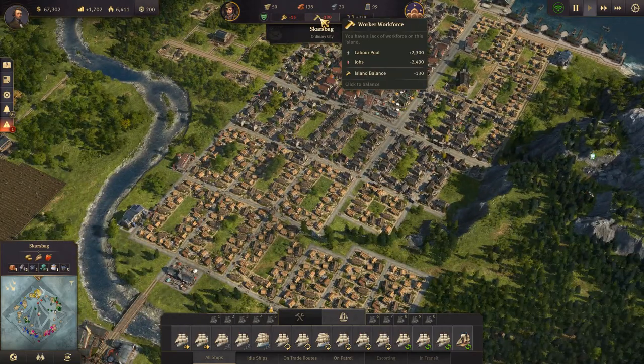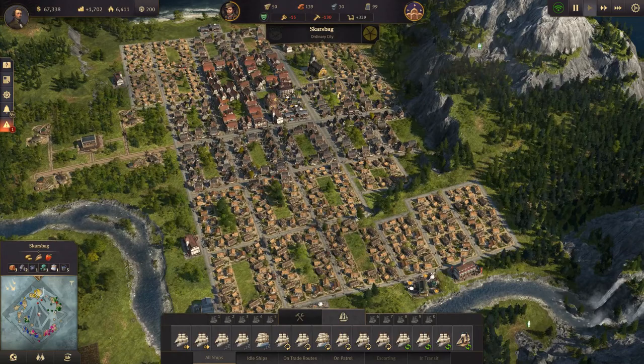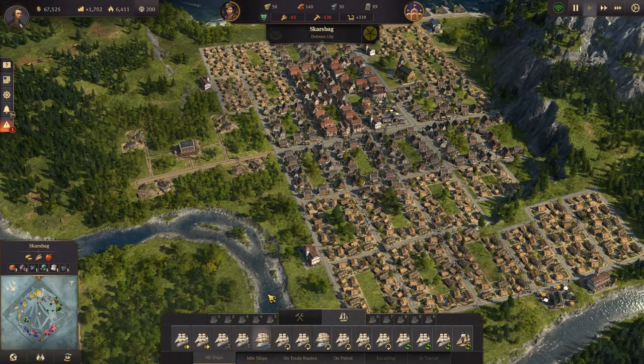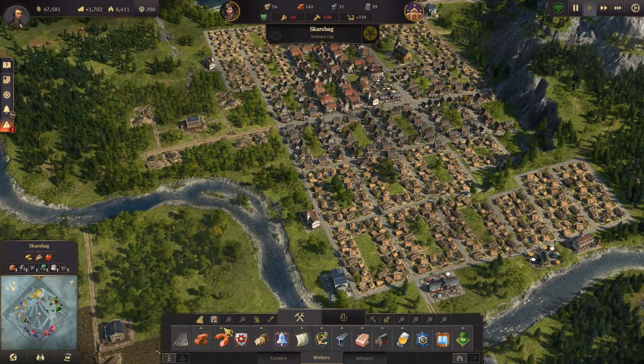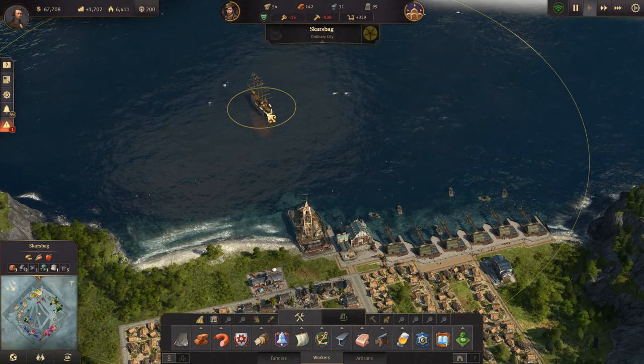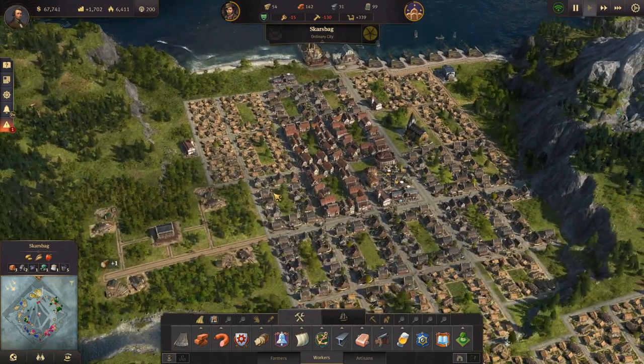Why do we suddenly have very few people? Just before we had a lot. I guess we need to build some more houses, so let's do that. We are going to get two more ships of the line and then we are going to send them over to the new world.